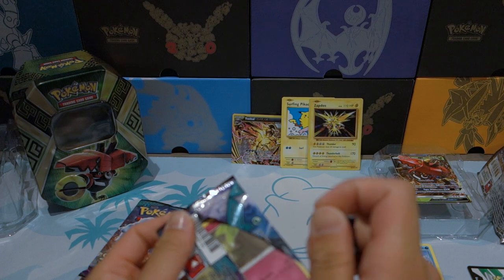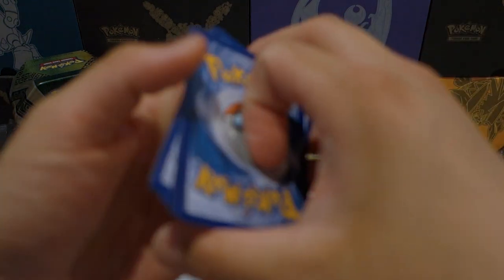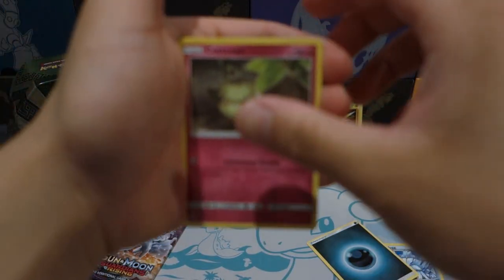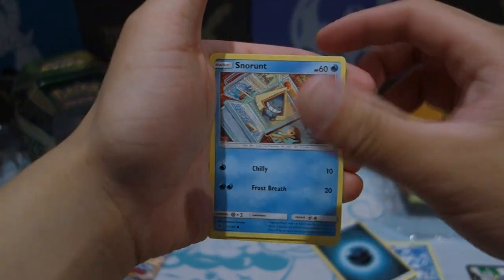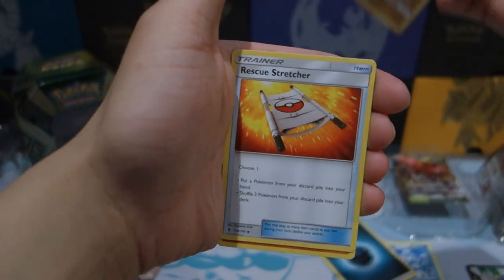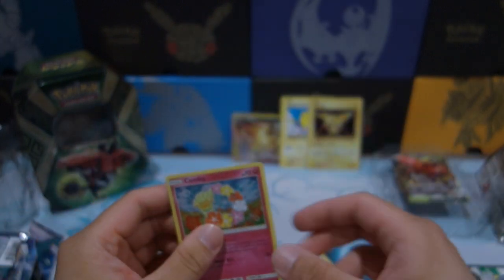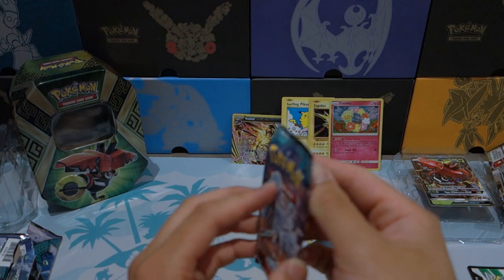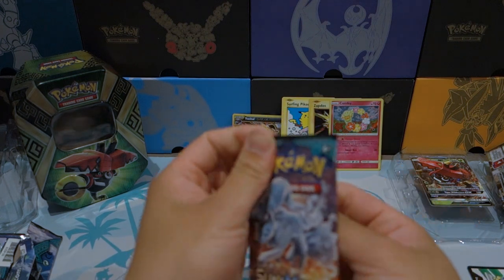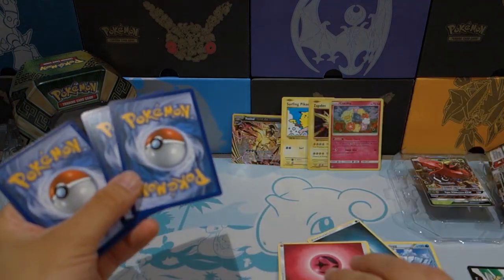Now down to Guardians Rising, where we want all the hits to be at. We got a Kadabra, Bellsprout, Punchim, Snorlax, Chansey, Hakamo'o, Rescue Stretcher, Sudowoodo, Reverse Holo Tauros. And for the rare we have a Comfey — Holo Rare Comfey. So that is a point as well. Is it one point or two points? I'm honestly not too sure, but it is a Holo Rare nonetheless.